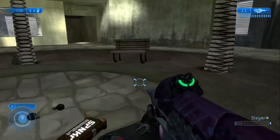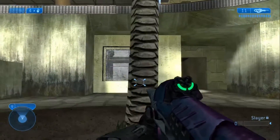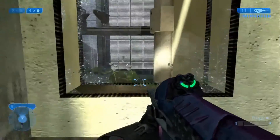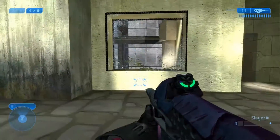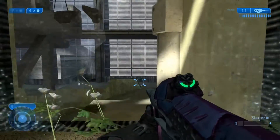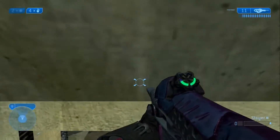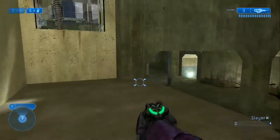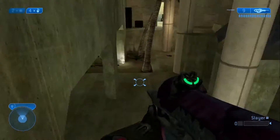Down here you can call this rocket ammo bench or whatever you want. If you didn't know, you could break this glass — it was easier to break in Halo Reach and you could actually go through it. It's a lot easier in Halo Reach to go through these windows. I'm pretty sure it's easier on the other side, but if you do it right you can just go through there.